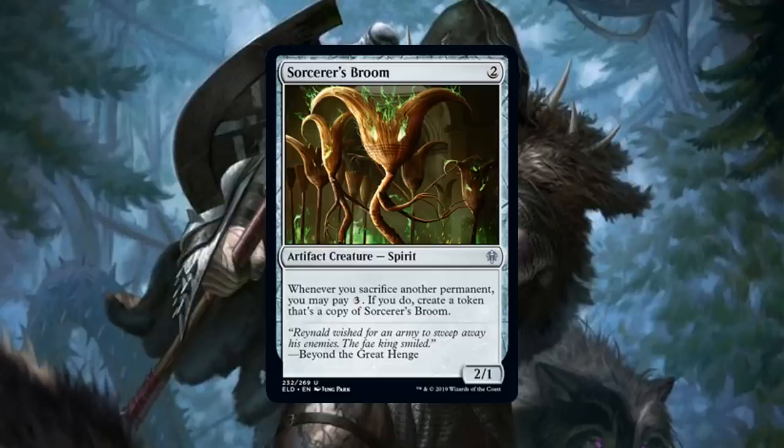I know I said Witch's Oven was the last artifact, but I actually missed a couple of cards, so we need to talk about them. The first of these is Sorcerer's Broom, which for two generic is a 2/1 artifact creature spirit uncommon. Whenever you sacrifice another permanent, you can pay three, and if you do, you create a token that's a copy of Sorcerer's Broom. This was designed mostly to be a food payoff, and it is that. I'm not ultra impressed with it, but in the late game it will be sweet to have this as a mana sink where you can spend five mana — two for the food and three for this trigger — to gain life and make a 2/1.